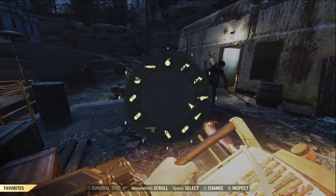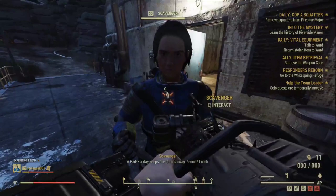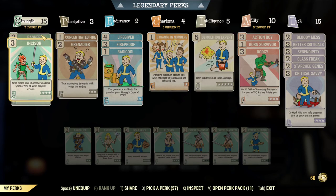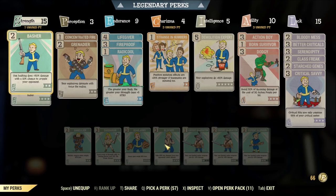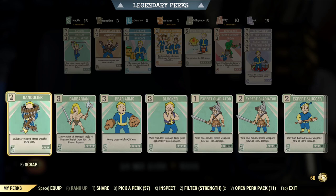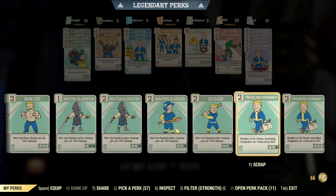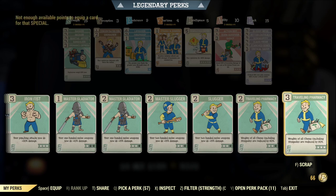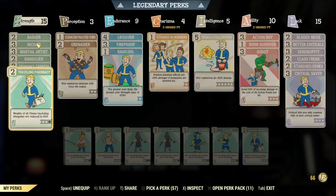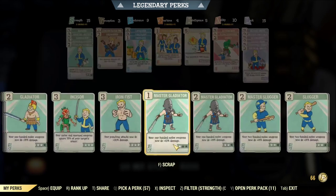Now let's switch to the Shredder. I need to quickly change my loadout to make sure I have the Basher perk equipped. The good thing about the Shredder is it only needs one single perk to make the build — Basher under Strength. You only take two Strength points, which means you have plenty of perk space to make hybrid builds like Shredder plus Shotgun, Shredder plus Heavy Gun, or Shredder plus Explosive Launcher.